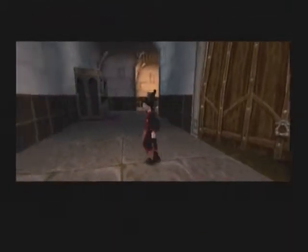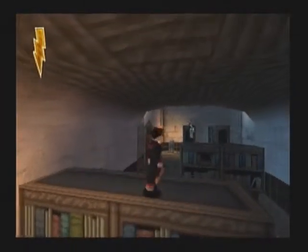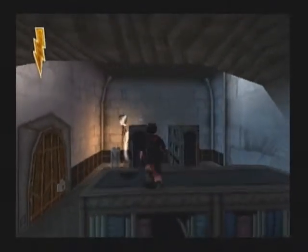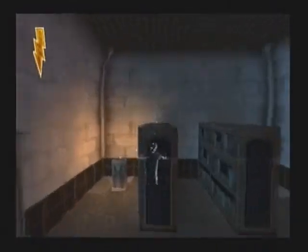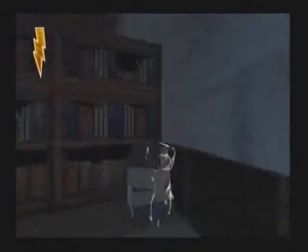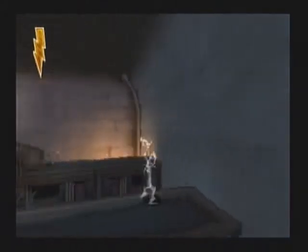Now we're going to enter — if this is what I'm thinking it is... yes it is what I think it is. Okay, these are the stealth sections — these stealth sections are awesome. You got this guy here, there's a little cat. If you jump in front of him — he didn't actually see me there, what the fuck? I love the way Harry looks when he's invisible, by the way. It looks so cool — I don't know why but I just love that.